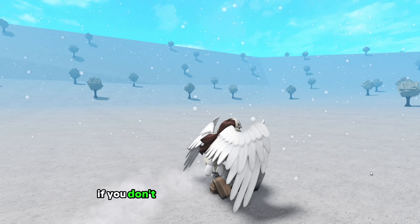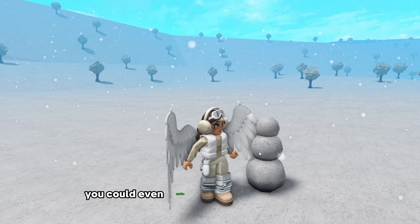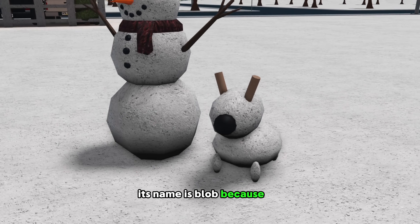Number seven: build a snowman. If you don't do this at least once in Bloxburg before winter is gone, what are you doing? Go make that snowman, and don't forget to give it a name. You could even make it a pet out of basic shapes, especially now that we have a sphere basic shape. Look how cute this one is — its name is Blob, because that's what it looks like.